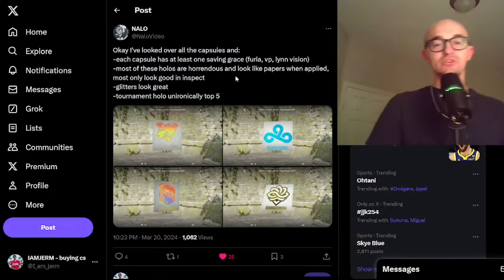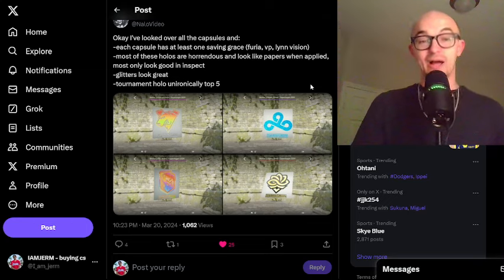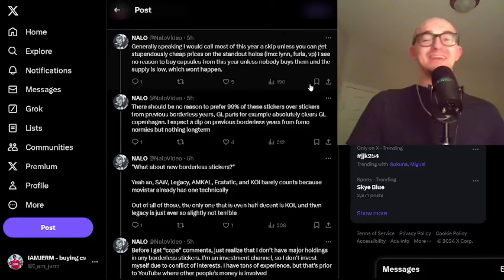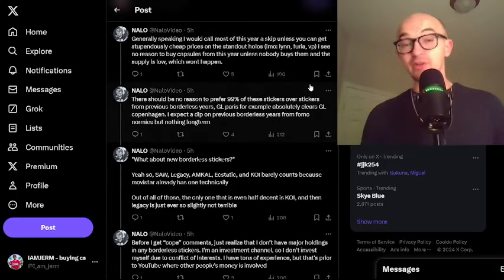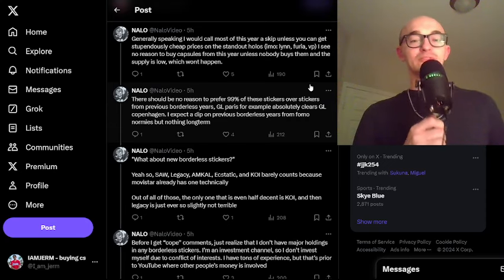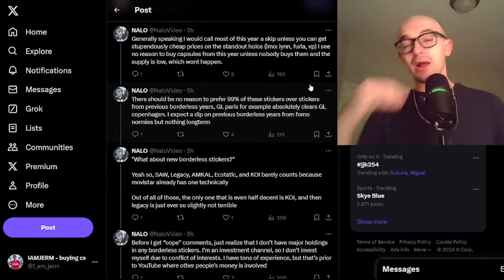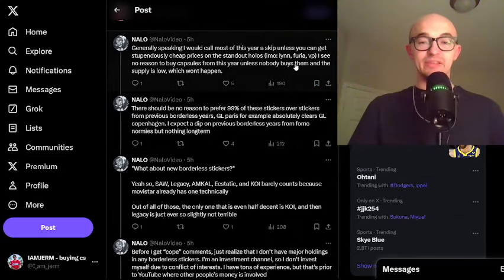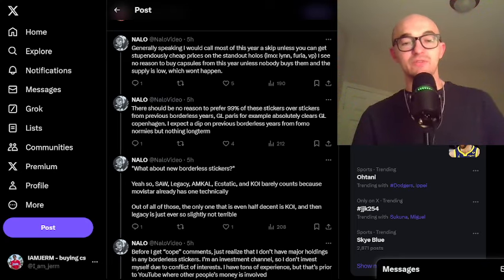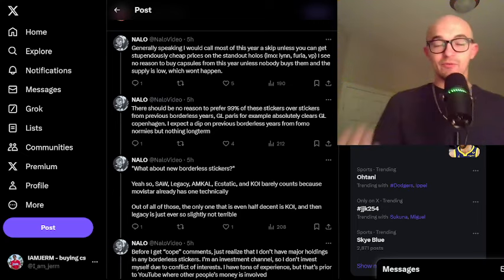Nalo looked at all the capsules and says each one has at least one saving grace — Furia, VP, and LinVision. Most of the holos are horrendous and look like paper stickers when applied, mostly only looking good in the inspect. Glitters look great, and the tournament holo is unironically top five. He generally says he would call most of this year a skip — meaning don't invest — unless you can get stupendously cheap prices on the standout holos. He sees no reason to buy capsules from this year. He notes that Borderless Gamer Legion Paris absolutely clears Gamer Legion Copenhagen, which I completely agree with.